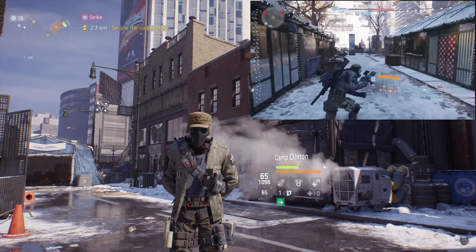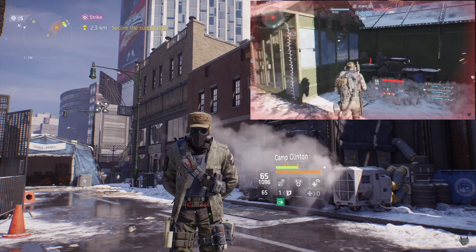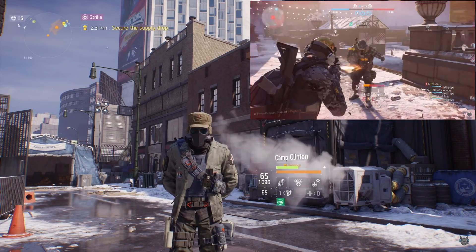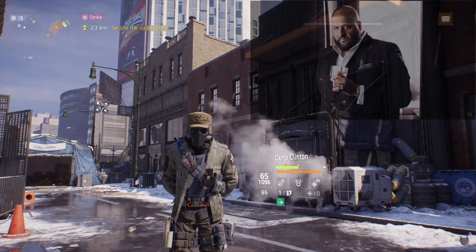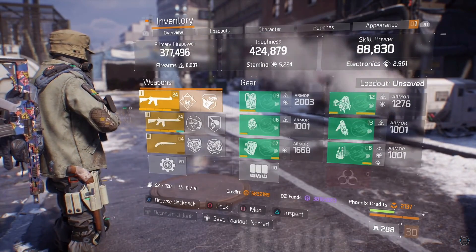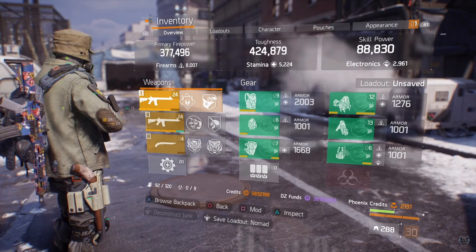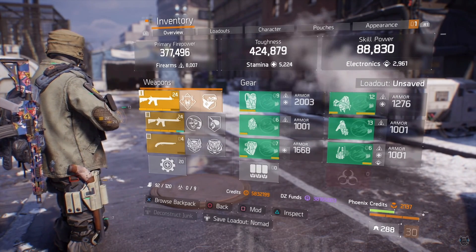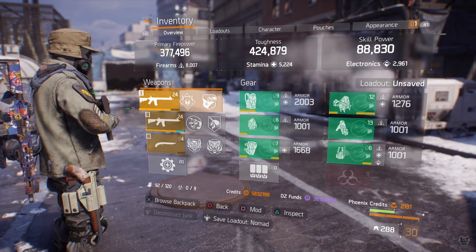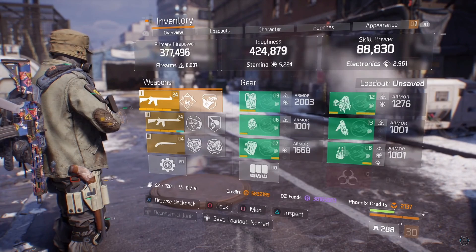If it's around two players I can run this build, three players sometimes I still run this build, but once I get to four players it gets really tough especially because of the amount of damage I can put out but the amount of damage that I take in because of my stamina. So we're gonna break down this full build right now. My primary firepower is 377,000, that's firearms of 8,007. My toughness is 424,000, that's stamina of 5,224, and my skill power is 88,000, that's electronics of 2,961.